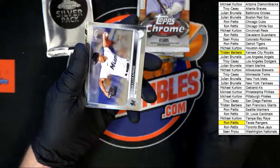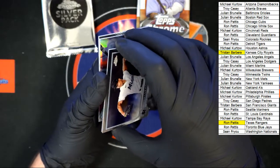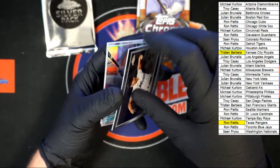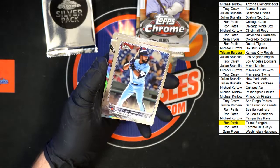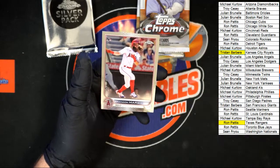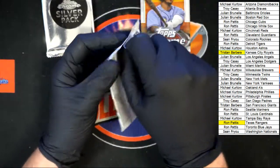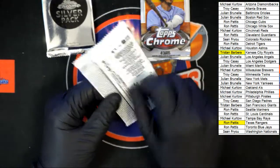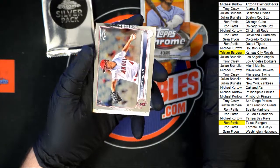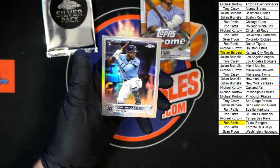All right, we got Lazardo — Teoscar Hernandez on the back of it. There it is, there he is. Then Mountcastle future stars, Max Scherzer, and Brandon Marsh for the Angels. Devers, Devers — then we got Devers, nice New Classics right there. And Vidal Brujan.